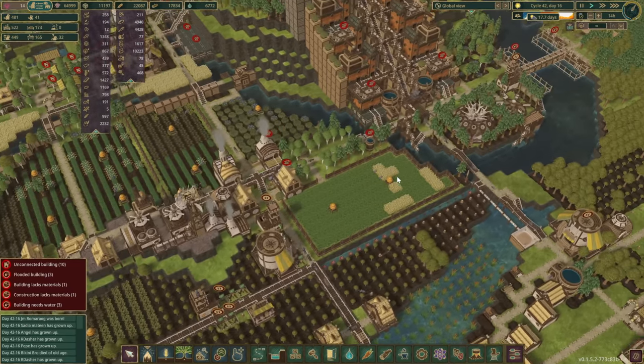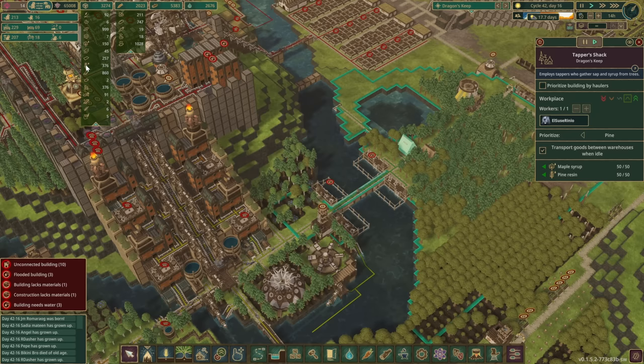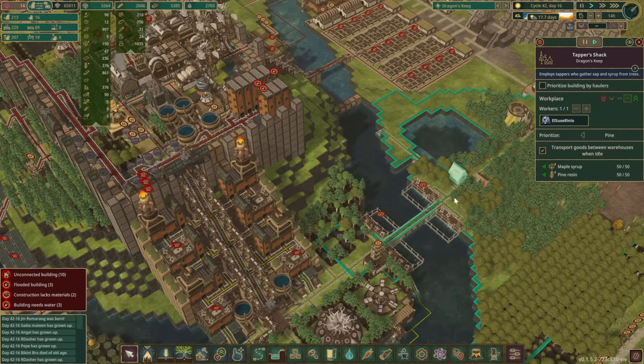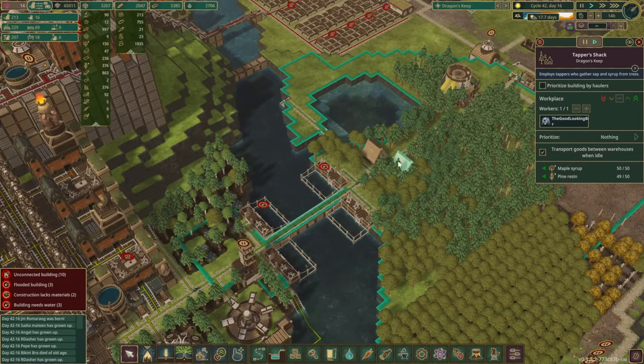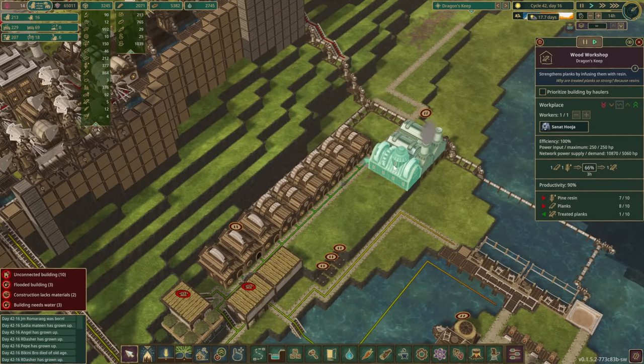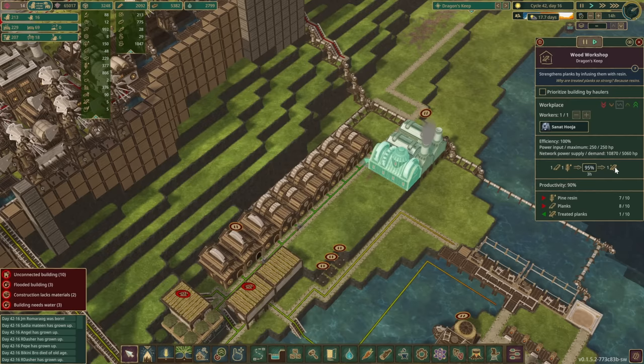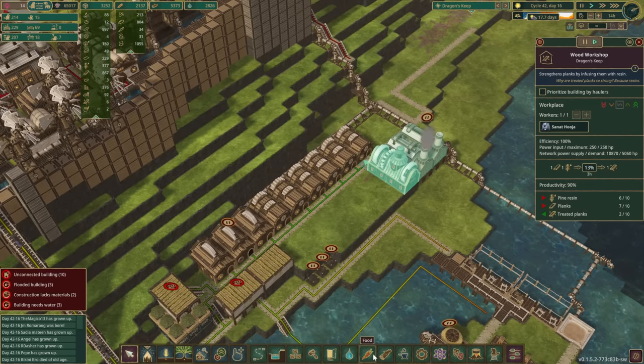In the last episode recording I was worried about our pine resin levels, but I didn't notice the pine resin icon — we actually had tons of it. It's starting to go down a little but not too badly, and these two stations should keep us topped up. We also just completed this wood workshop, which gives us one treated plank every three hours as long as we have enough power.